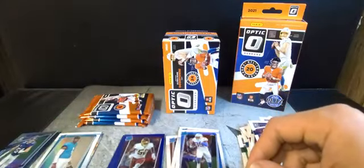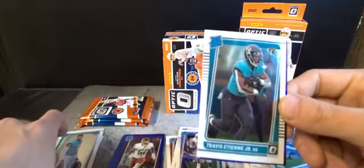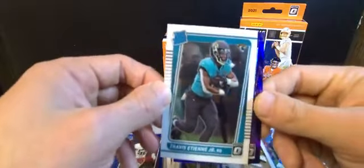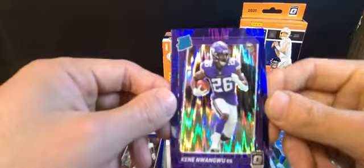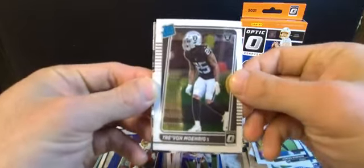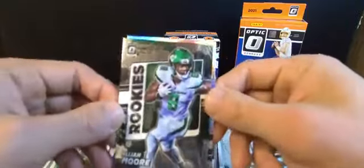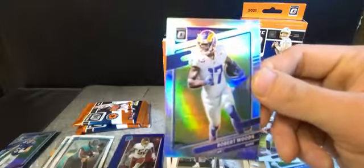We had a red hot the other time. We got Michael Vick, Jamal Williams, Travis Etienne - we got him on the insert, the variation, and now we have the rated rookie. Our first purple shock: Kenny Nwangwu - nice color match. We got Hunter Renfrow, Trevon Moehrig is our rated rookie on an insert, Elijah Moore - not bad. Insert Gridiron Kings and in the back Robert Woods.